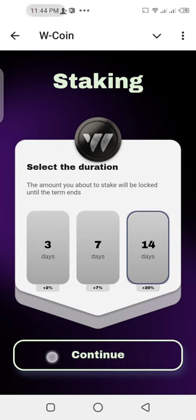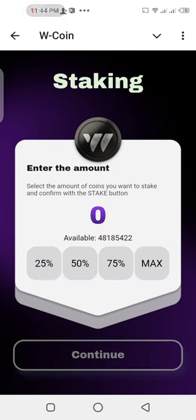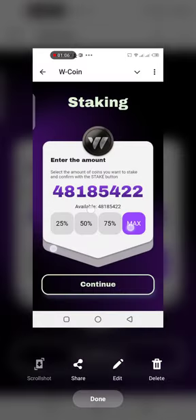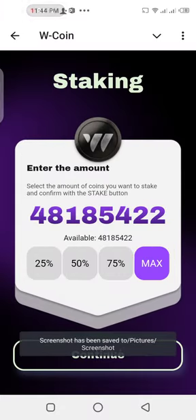So let's tap on 14 days and tap on continue. I'm going to be staking — you're going to stake 25% of your available balance. You can stake 50%, 75%, or the maximum. So I'm going to stake maximum every time. I like this.